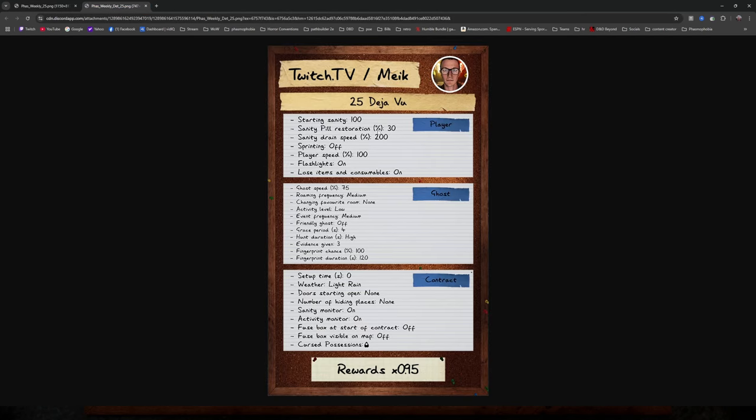We start with 100 sanity, 75% ghost speed, roaming frequencies medium, changing room is none — which is really nice. It can roam but it can't move. Grace period is four seconds, so intermediate. Evidence is three. Hiding places — that's going to be the one that catches everybody a little bit.